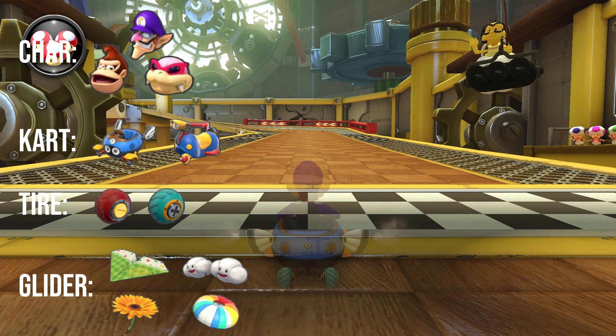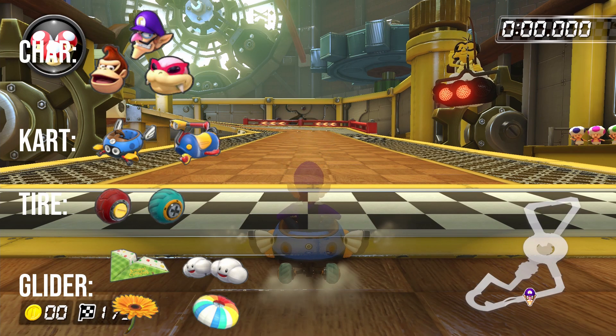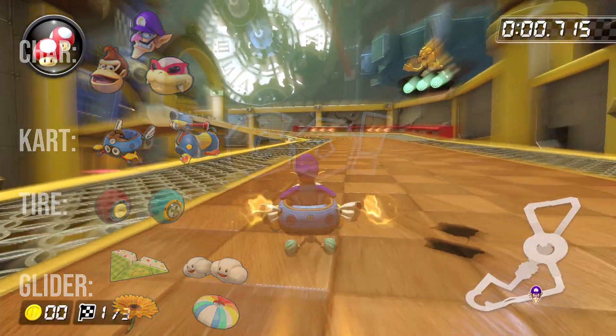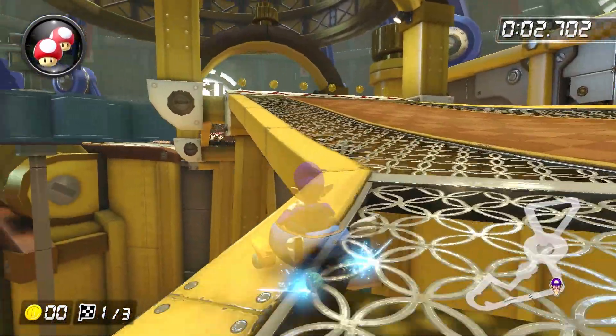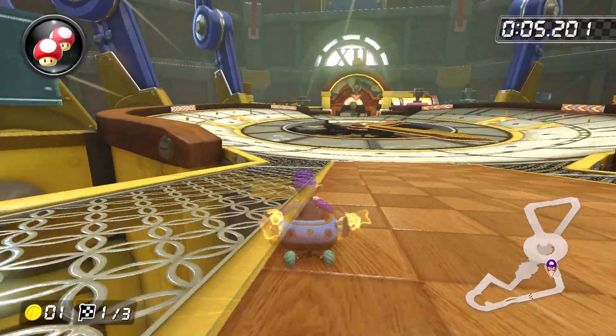For Tick Tock Clock, we're going to first take a look at a relatively easy version of the run that uses our usual tried and true try-hard build. Hold down the item button before the run begins so that you can use a mushroom as quickly as possible, and then start a left drift. If your soft drifting is on point, you can build up a super mini-turbo before you get to the ramp, but otherwise just build up a mini-turbo and trick.